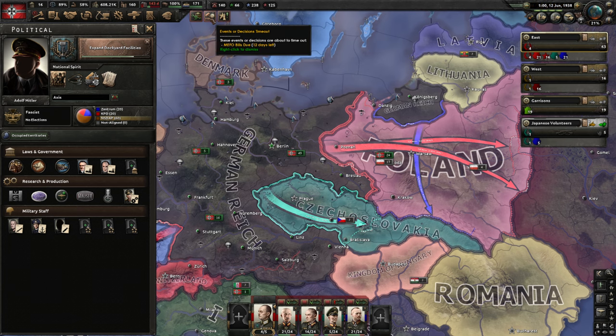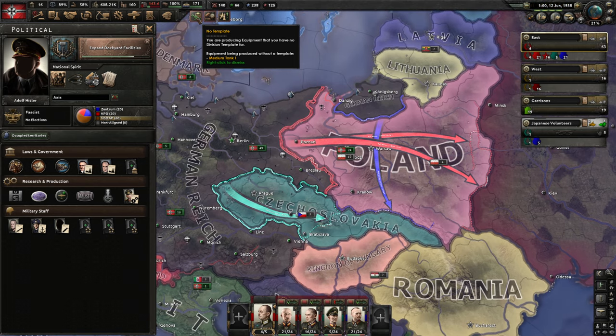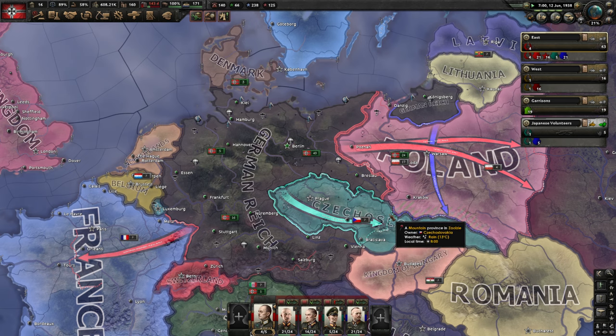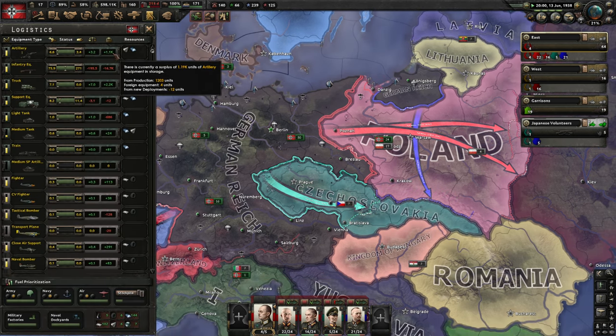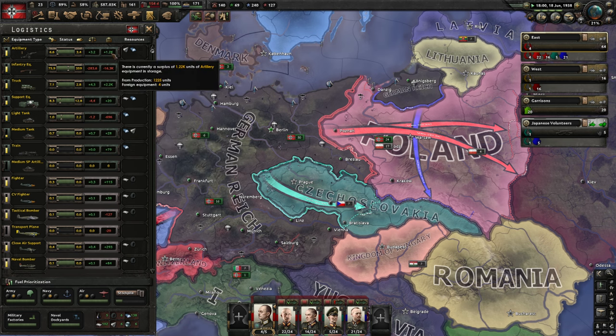We have the MAVO bills due again and we are making medium tanks one, which is fine for now. We'll make the template a little bit later. Now let's take a look at our logistics. We do once again have a thousand artillery in our stockpiles, and the support equipment is finally done being in a deficit. So that is nice. We're going to use some of our artillery and make some of our troops into attacking troops again.